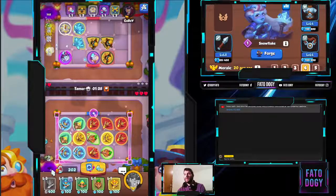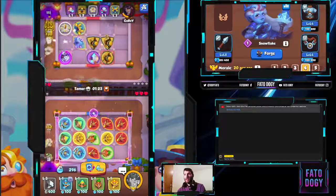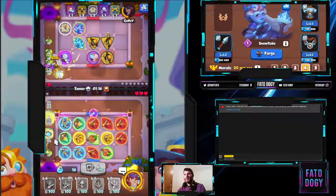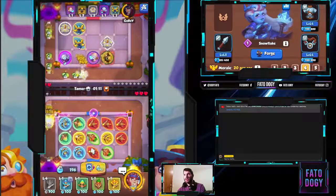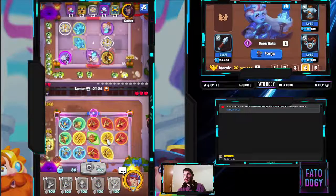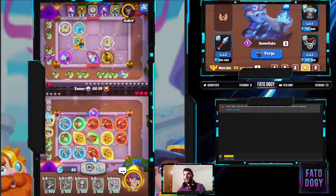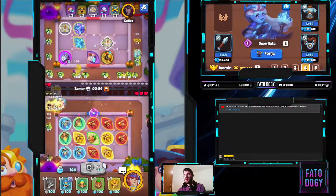We'll keep three Cool Mages just for the slow effect, and we'll probably go for a mana power up on our Fire Mage in case we need more DPS — and we sure do. The next unit we should upgrade should be normal Archers; if only we could get them to high merge ranks that would be nice. So far so good, we are kinda winning.